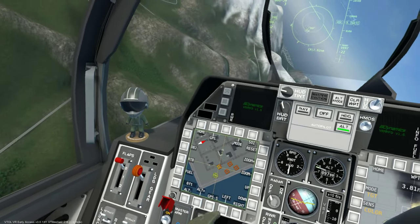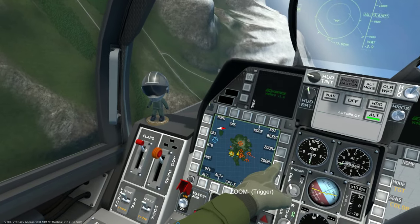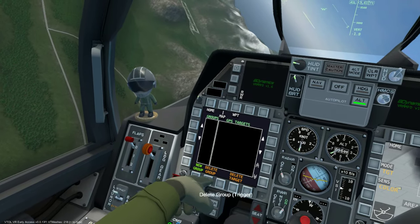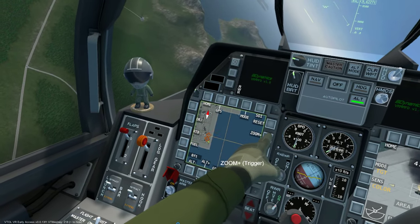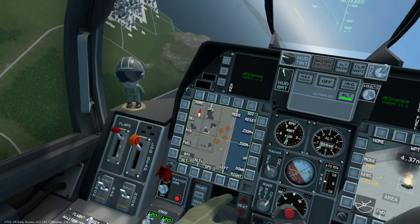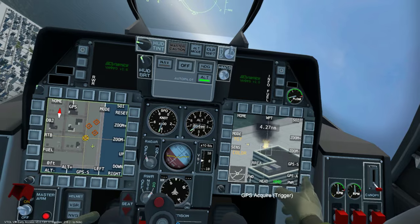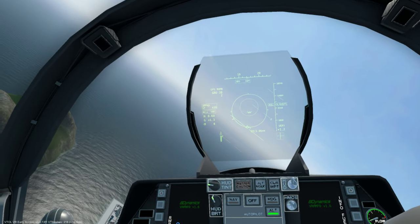Let's do that a little bit more accurately. Delete target, delete group, back to the map, zoom in. There's your first target completely destroyed. GPS send, trigger, boom, GPS acquire - we'll do a GBU-38 now which is a regular 500 pound GPS guided bomb. Wait for your fire cue.